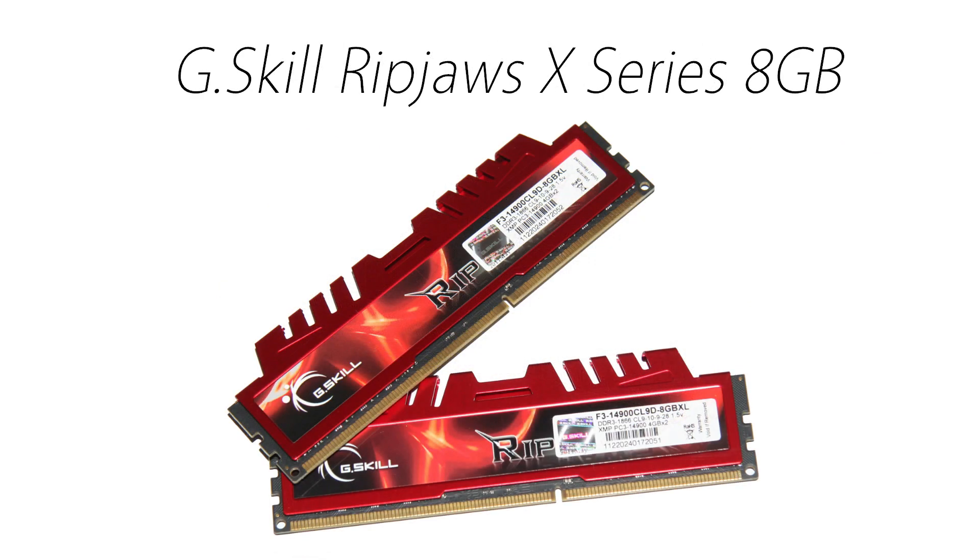Memory for this system is rather simple, so I went with 2 4GB sticks of G.Skill RipJaws X-Series DDR3 RAM. It's rated at 1833MHz, which is plenty for your games and some multitasking. Because RAM prices are slowly going down again, you can get 2 4GB sticks for around $70.